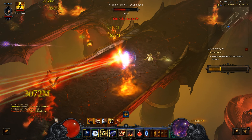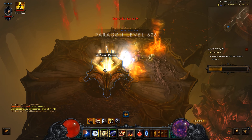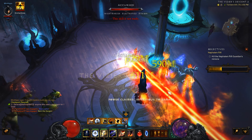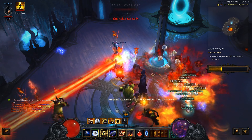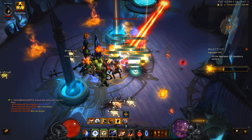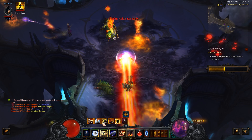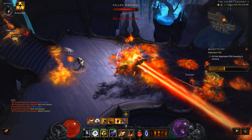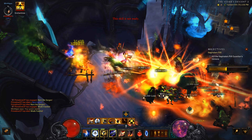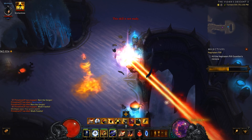I believe it will 100% receive a nerf before it goes live, but let's pretend it doesn't. Let's pretend Season 23 goes live with these numbers as is. This build, the way I was playing it, is a little clunky — it was not perfect. I think the problem is with the Etched Sigil. The Twisters that get shot out do not get the six-piece bonus from Firebirds. As the old saying goes, procs don't proc procs. You'll have to manually cast Twister to get the full damage. But this is definitely a proof of concept — this build works on Torment 16 with low Paragon, low gem levels, and not great gear.